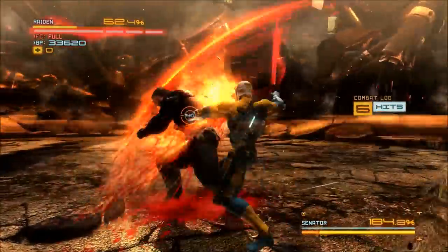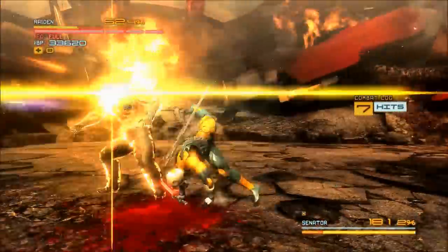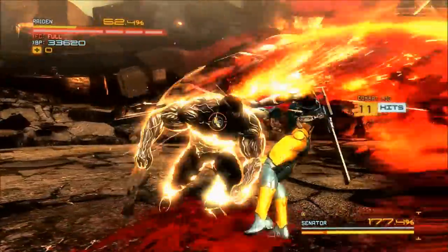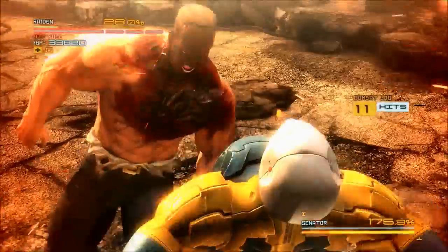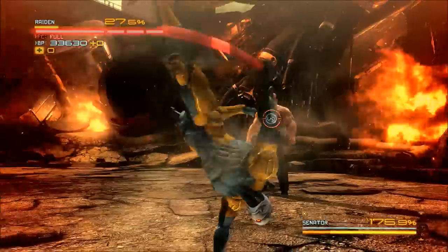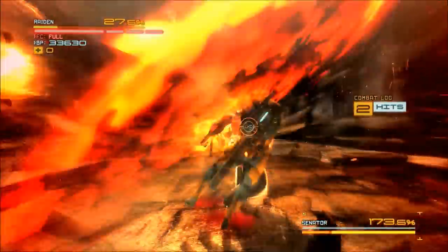Basically you just rain your attacks on Senator Armstrong, but you've got to use your dodge move which you would have purchased early on in the game by pressing X and A, and sidestepping his attacks once he charges up.